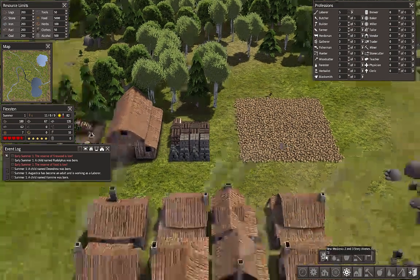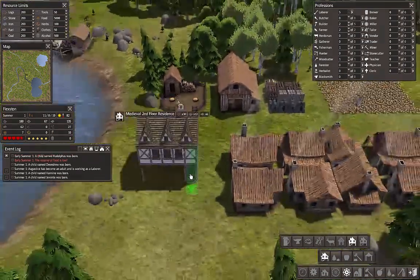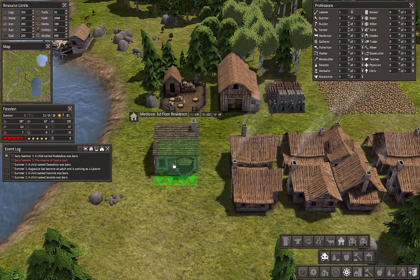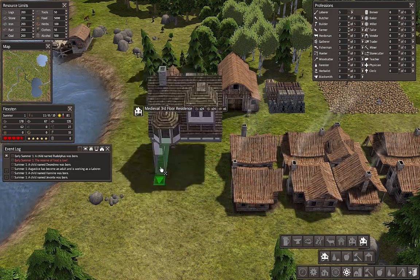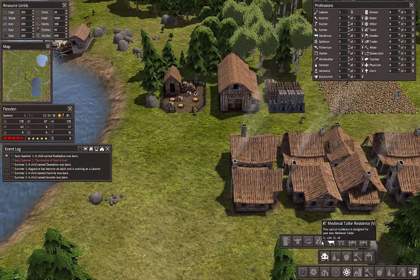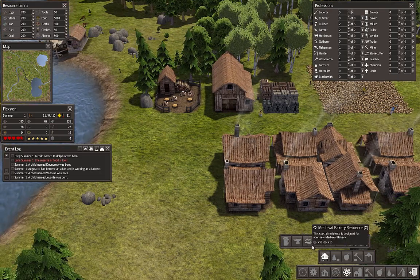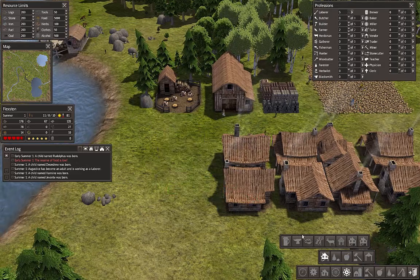These are the bigger new medieval towns. We have two-story residences that we can build, three-story residences that we can build. There's a medieval first-floor residence — you can start with this and then build on top of that, and then build on top of that again, so you can get really nice big houses. There's a medieval hunters lodge — I should have built one of those.